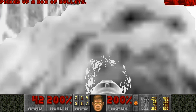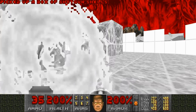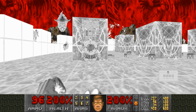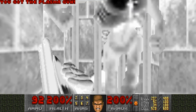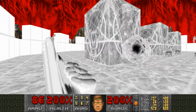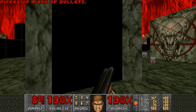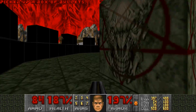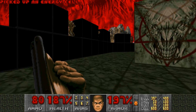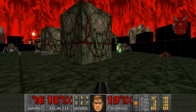Grab your rocket launcher, get in the face of these pain elementals, and quickly look for the Baron face while you still can. There's a switch in the very back of the room — press it. Run to the back of that, press it, open up another Revenant. Grab the armor and you will wake up the Cyberdemon, the king of the top floor. Now here's where you're going to want to run in a circle, just pick off random imps. Make sure at 100% of all times that you know where your Cyberdemon's at.